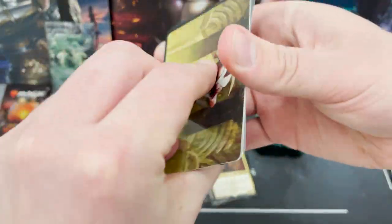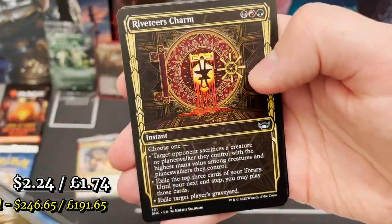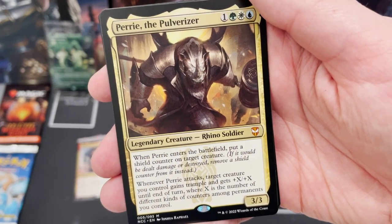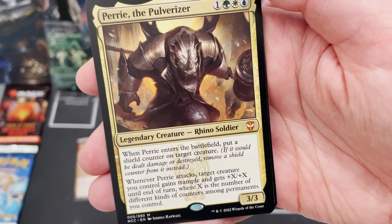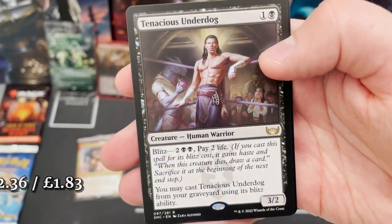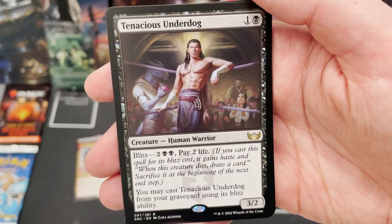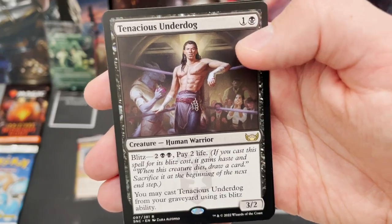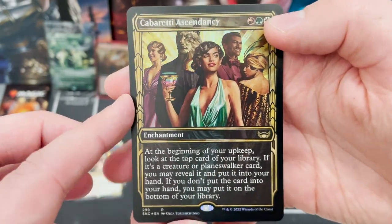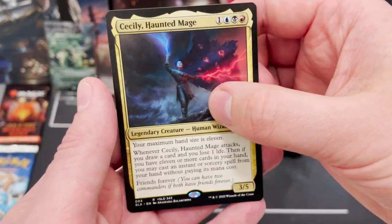Nearly knocked over my tripod — it's a pretty weak tripod, one little tap and it could go flying. We've got a mythic: Peri the Pulverizer, a rhino soldier from the Commander pre-con. When it enters the battlefield it puts a shield counter on target creature, does some trample action, and more damage depending on counters. It's a double rare pack. Tenacious Underdog with blitz. We've got three rares including Cabaretti Ascendancy in foil — that's really cool.